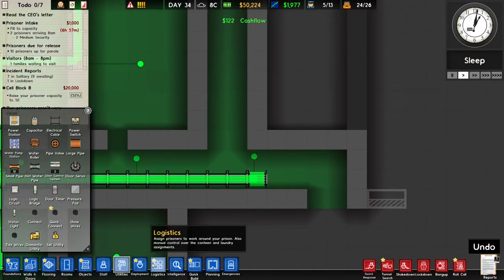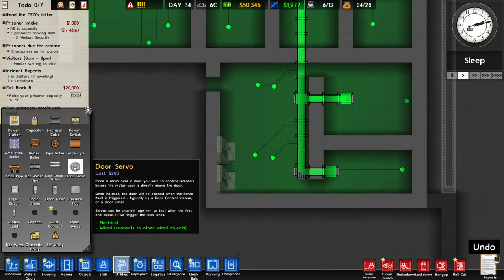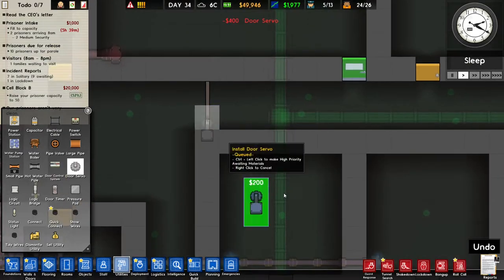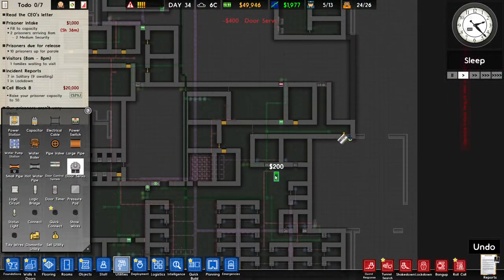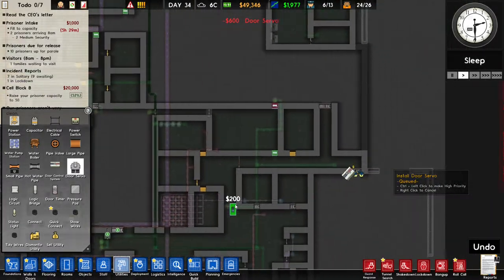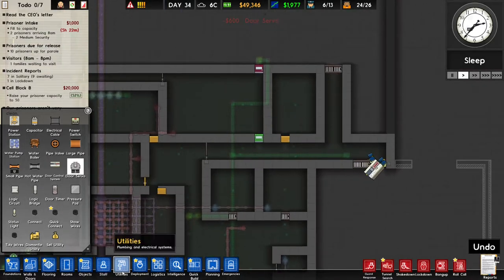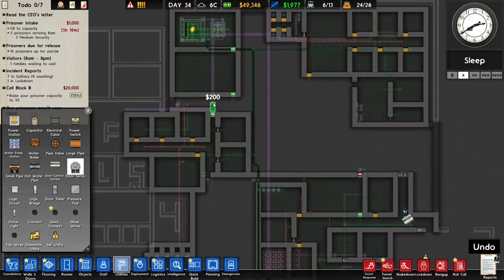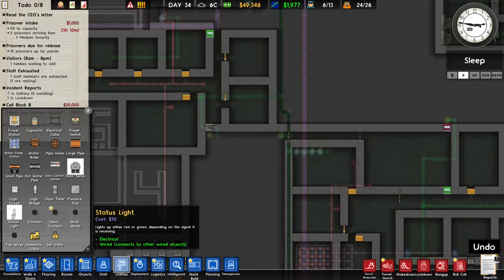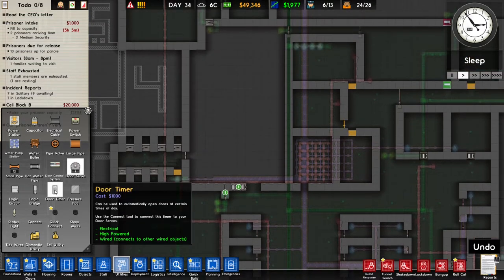And how do we build the door control stuff? It's called a door servo, and it's on the utility screen. So what you do is you just go around and you place those on doors, and that way they become automatic doors. I think those are like the five ones that I need for now. We will increase that later — we're going to need a lot more automated doors. We can also just do a door timer so that at night the doors close.